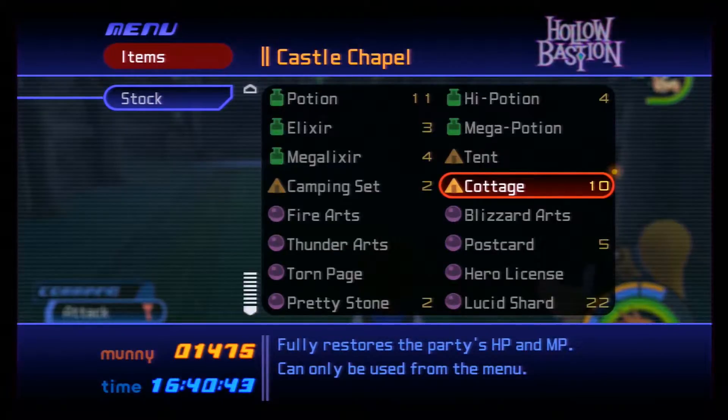There's also a wizard counterpart weapon for Donald — I think it's called the Wizard's Staff or something like that. Basically you kill a bunch of Wizards and you'll have a chance to get one of those as a drop for Donald.